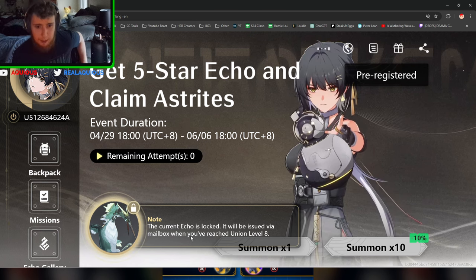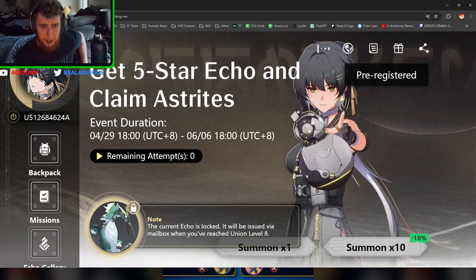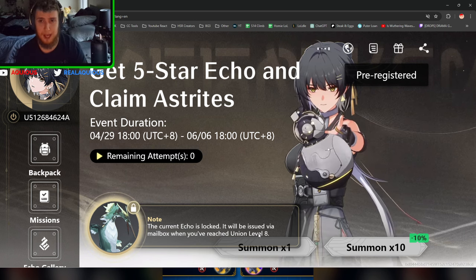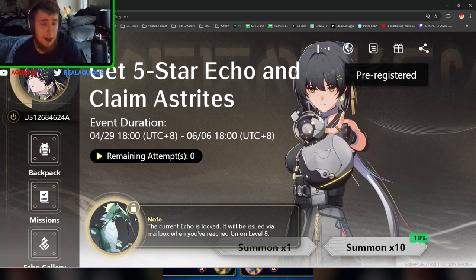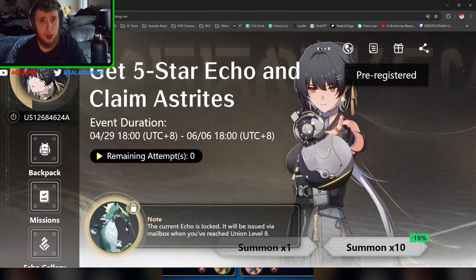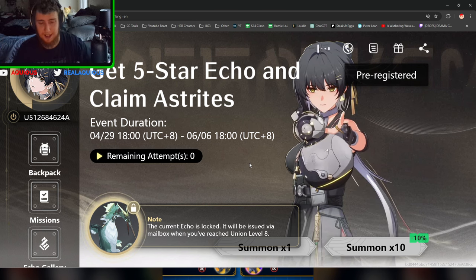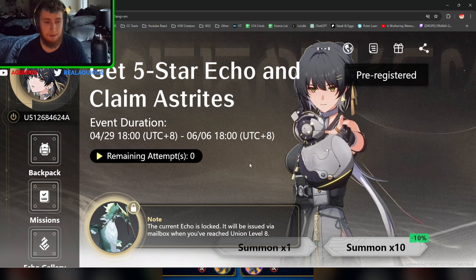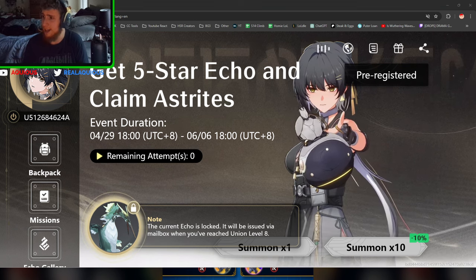One important note: once you select the echo you want, it will appear in your mailbox once you've reached around level 8 — equivalent to Trailblazer level in Honkai: Star Rail — which is very early in the game. You will get a legendary piece of gear very early, which will definitely help your progression. The people who complete this web event are going to be way farther and stronger in the early game, able to push content above their level that others who didn't grab these rewards won't be able to.